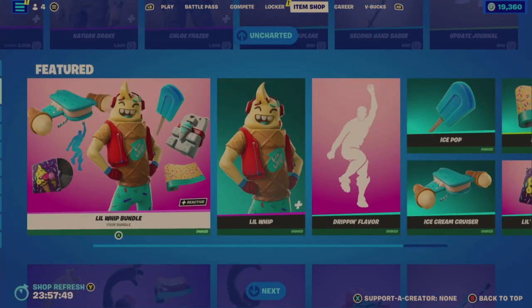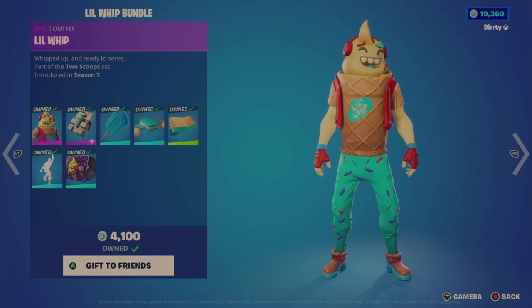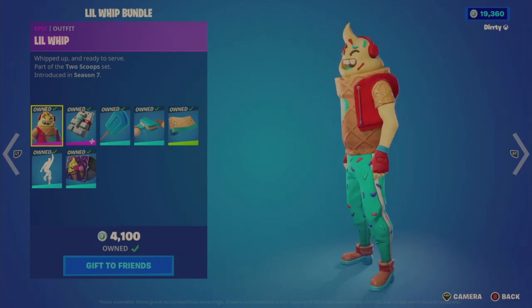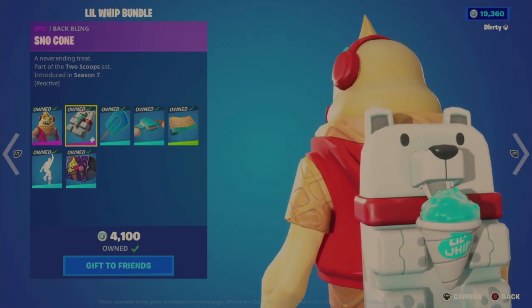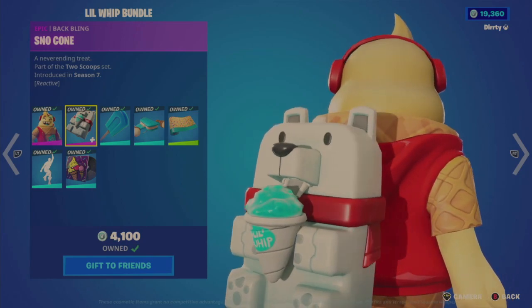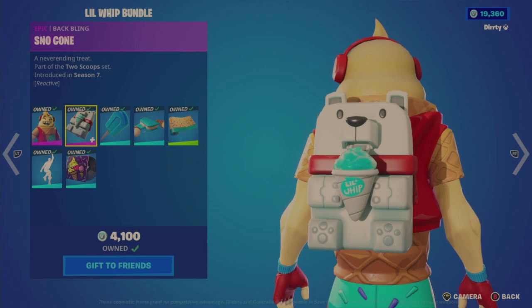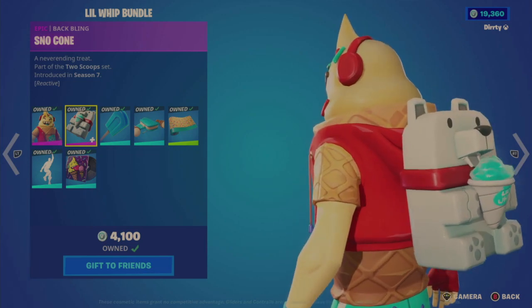Under Featured, they brought back the Little Whip Bundle. I do recommend this — as you can see, I own it. It is a seven-item bundle for 2,500 V-Bucks, which is a decent value. You get the Little Whip outfit and the Snow Cone back bling, which is reactive. What's cool is at higher health and shields, you'll have that full sorbet icy fill to the top, and as your health and energy go down, it will be lower.